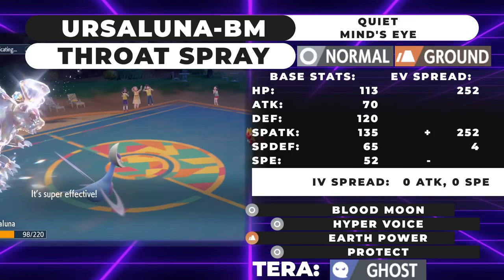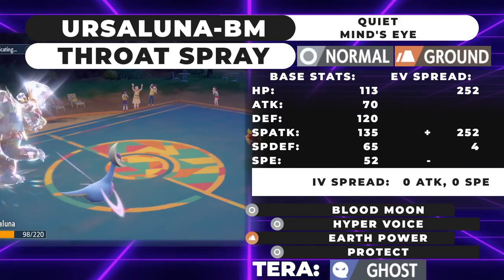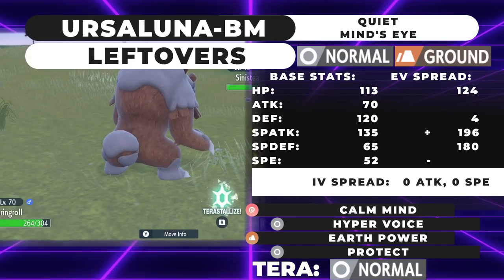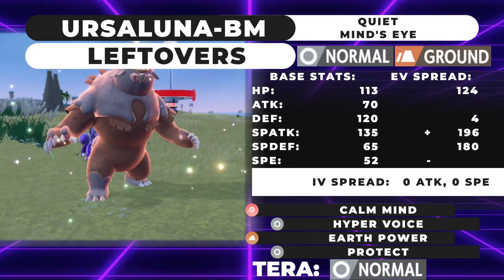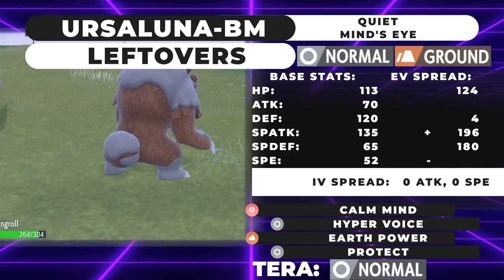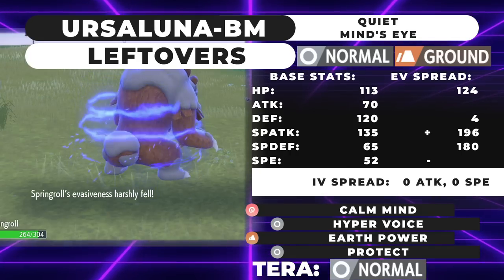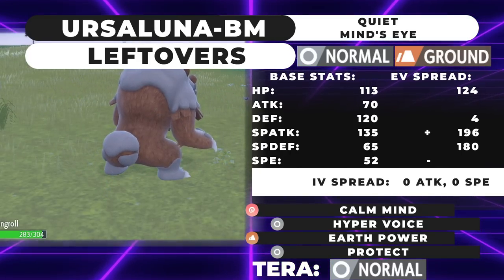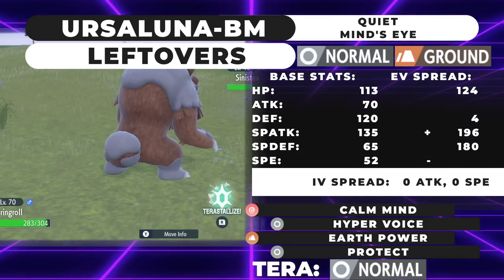This is the set I'll be using in the showcase. Terra Ghost is what I recommend for most Ursalunas. Next, if you want to go Tera Normal, we're checking out the Calm Mind Leftovers Tera Normal tank set. This spread uses 124 HP, 180 Special Defense, 196 Special Attack with a Quiet nature, 4 Defense, zero Speed IVs, zero Attack IVs. Your moveset is Hyper Voice, Calm Mind, Earth Power, and Protect with Leftovers.